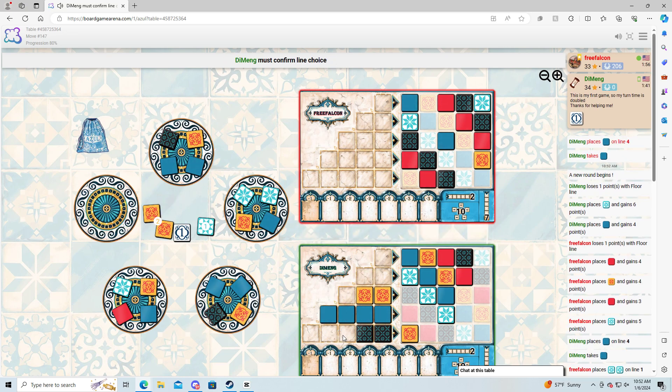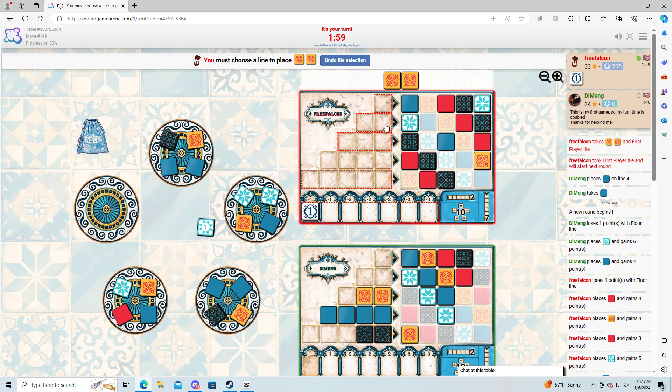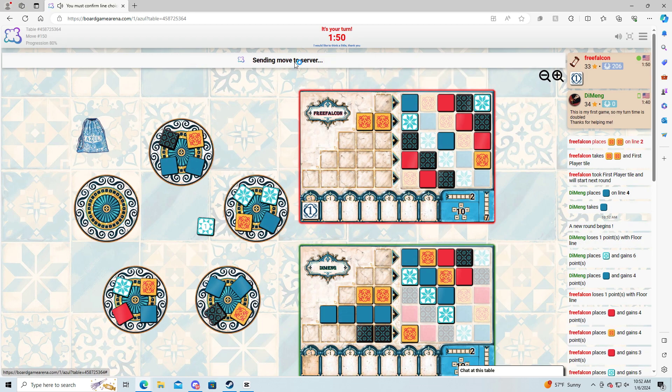It doesn't actually even have enough to finish that one. Let's go ahead and secure this. Which one's better, this one or this one? If we go here, we could potentially get this one and finish that row, because he's only got a single pick here. So it is possible that we get that full set.